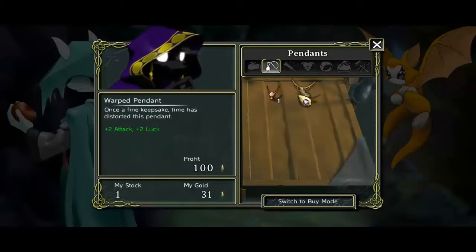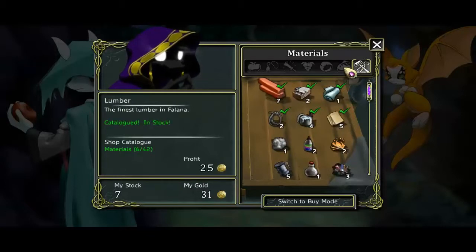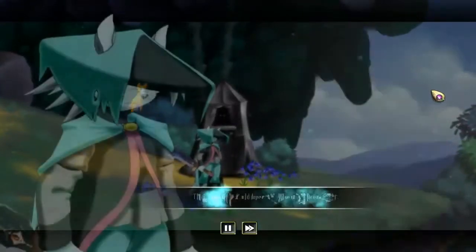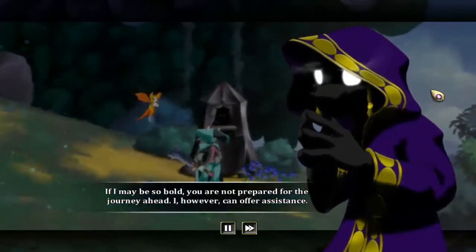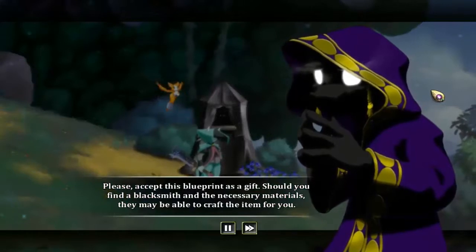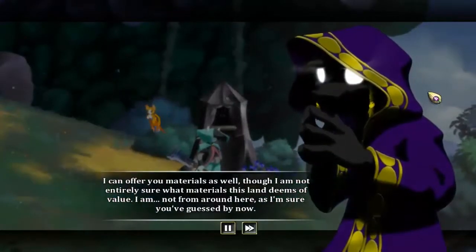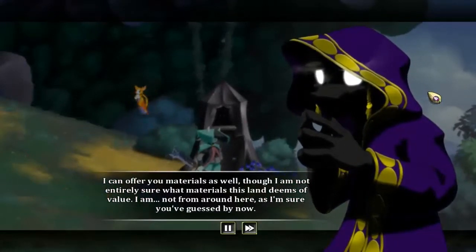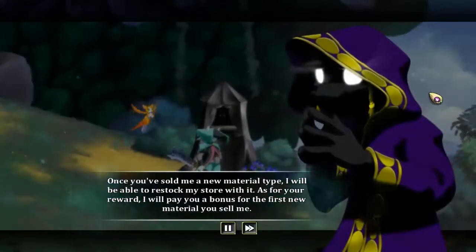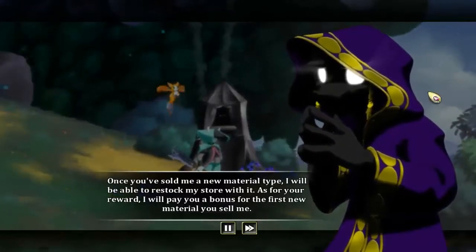Hello, I didn't know I had that. I just rummage through - I mean I want to sell them. Before you leave, might I propose an offer? That would depend on the offer. You are not prepared for the journey ahead - I however can offer assistance. Please accept this blueprint as a gift. Should you find a blacksmith and the necessary materials, they may be able to craft the item for you. I can offer you materials as well, though I'm not entirely sure what materials this land deems of value - I am not from around here, as I'm sure you've guessed by now. Once you've sold me a new material type I will be able to restock my store with it. As for your reward, I will pay you a bonus for the first new material you sell me.